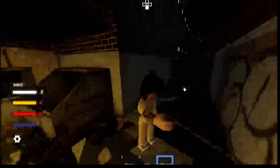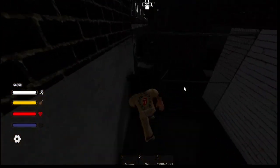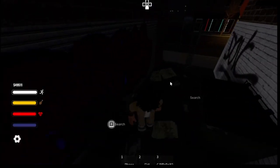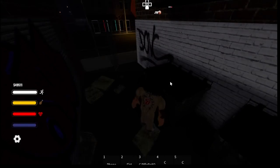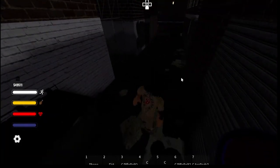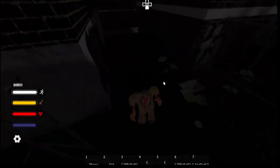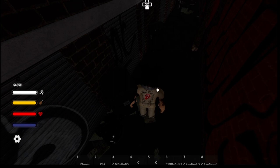First thing you gotta do is come to these trash cans. They're all across the town, scattered, so it should be easy to find. There's one particular spot right here where all the trash cans are. You just grab everything you see — go ahead and grab all of that stuff.